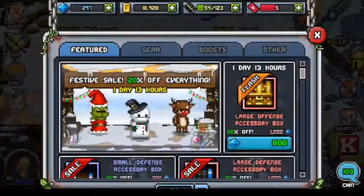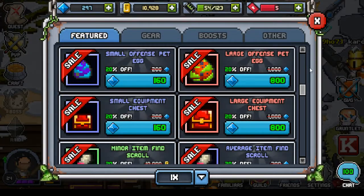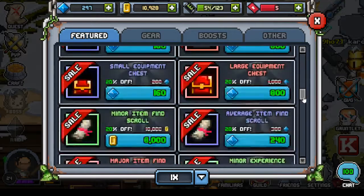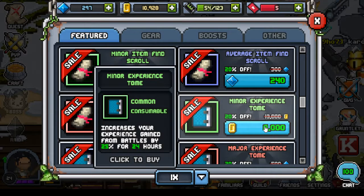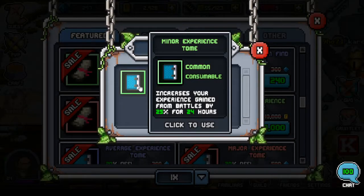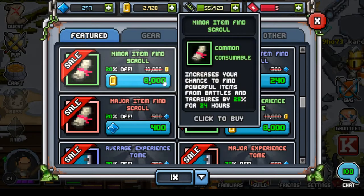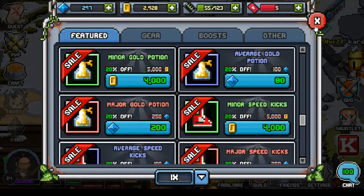Something interesting is the gem shop — it's the pay-to-win shop, with lots of pay-to-win elements, sales and stuff. The item you usually want is the minor experience dome for 8,000 gems or 8,000 gold. I've played since about 3 days ago and I've got 10,000 already, so you can just buy it. It increases your experience gain from battles by 25% for 24 hours. You should always get the minor items — minor experience dome, minor gold potion, minor speed kicks. Once I've got more money I'll buy them definitely.